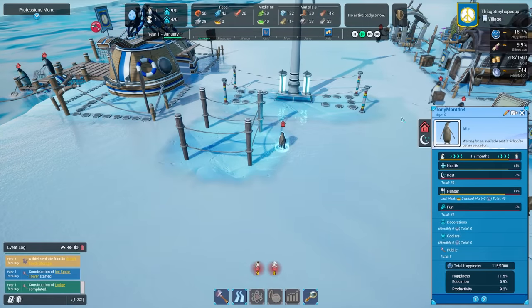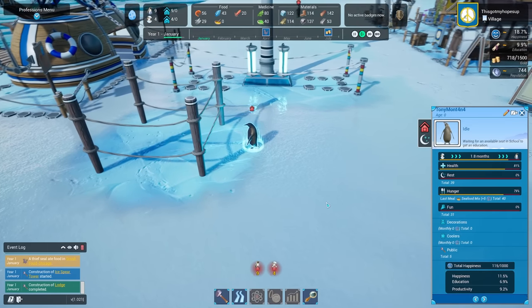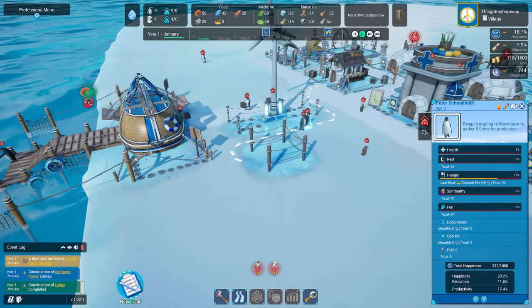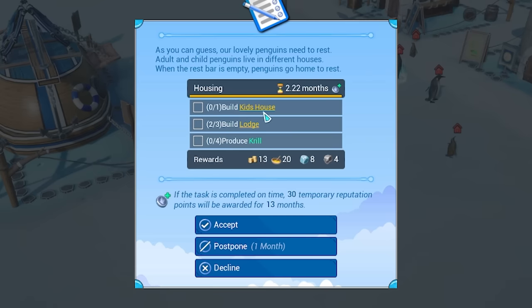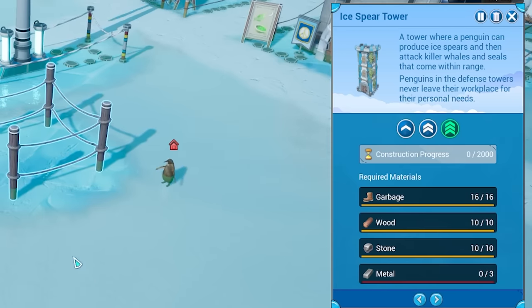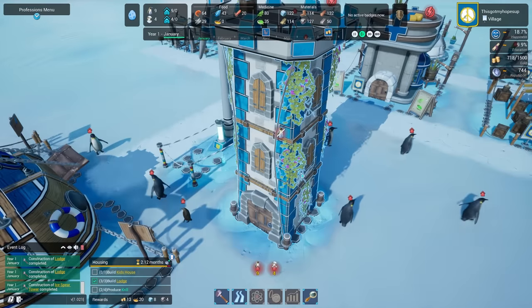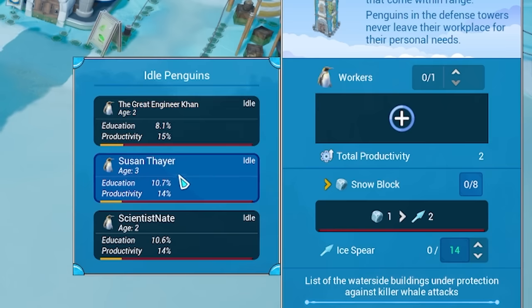Tony's like, when I'm older I'm going to work in there and kill whales. The builders are coming - come on Pete, get the resources in there. We've got a new task: build a kids' house and lodge, produce krill. Accept that. We're just waiting on the metal to be delivered for the spear tower. Look at the hammer work - and there we are, complete with ivy and everything. Let's get someone in here to go absolutely mental - I think probably Susan.